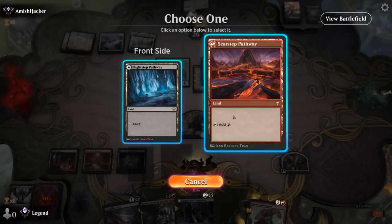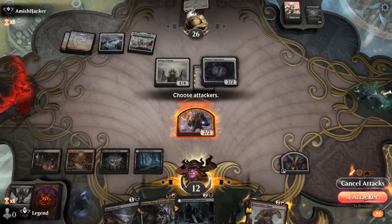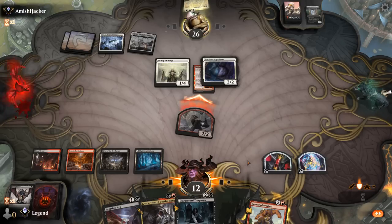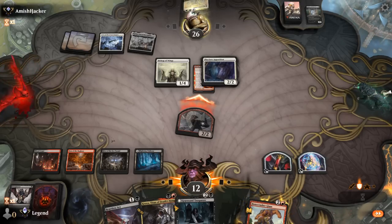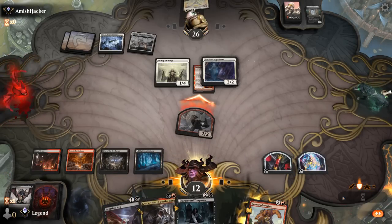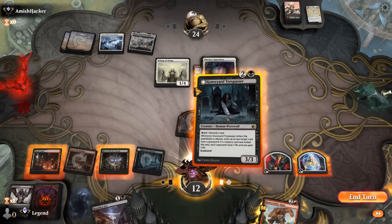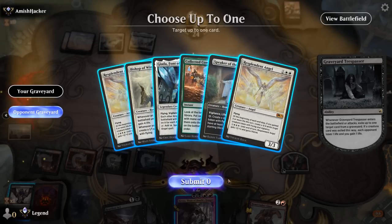We can empty out their hand with Kroxa and then either Trespasser or Heartless Act depending on what we prefer. Let's start by attacking. If the opponent blocks with Bishop they might play around another Stomp from Bonecrusher. If they trade, that's also acceptable. We want to turn the corner as quickly as possible and pressure their life total so the Cave doesn't turn into a problem. Getting Kroxa out there is probably the best idea. Opponent exits, so we'll play Kroxa and Trespasser.